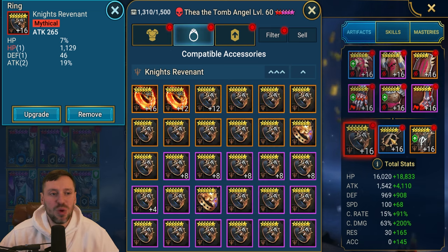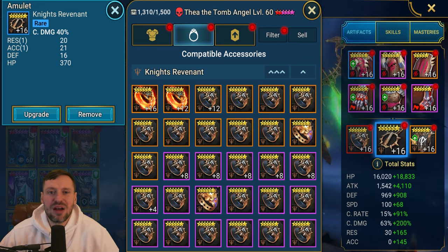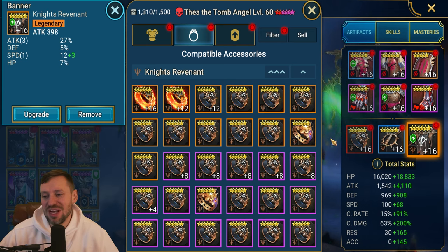On the ring we want subs in attack percentage to boost damage. Crit damage amulet - ideally with this piece you'd want rolls in accuracy, since the more accuracy you have the more we can land our debuffs. With a banner, either you want lots of rolls in speed or attack percentage. This is an insane banner - I'm definitely going to take this off Thea later.